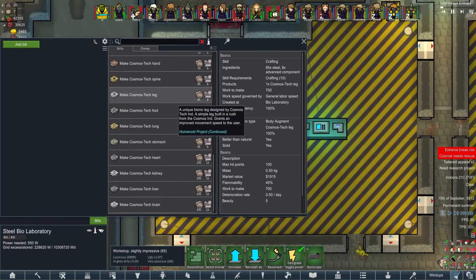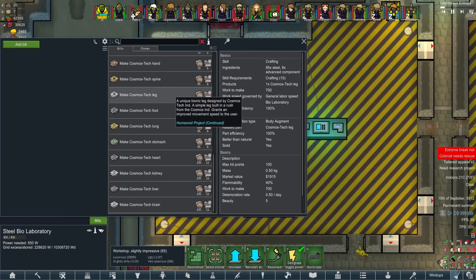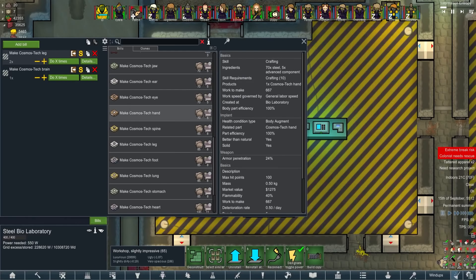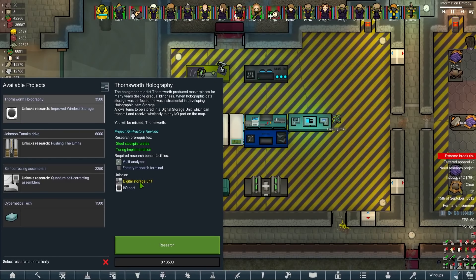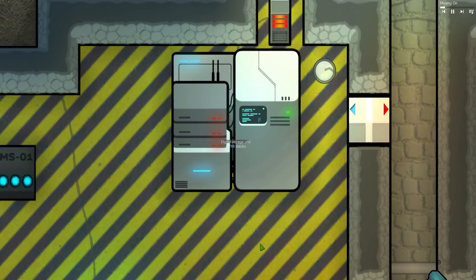I wonder if the legs follow the same rule as the brain - it says the brain needs four stages to reach peak max efficiency. Let's experiment; we've got some new people to try out. They're not bad value for bionics anyway - 70 steel and 5 advanced components. Digital storage unit - how I've missed you! This is like a whole new era for the colony.